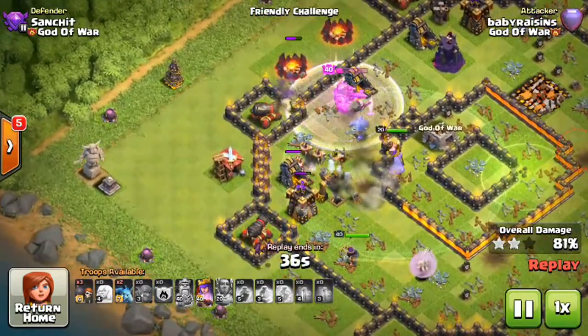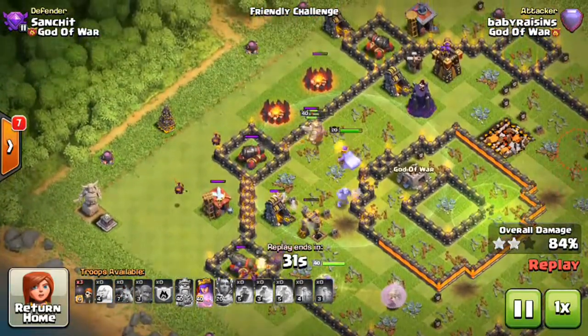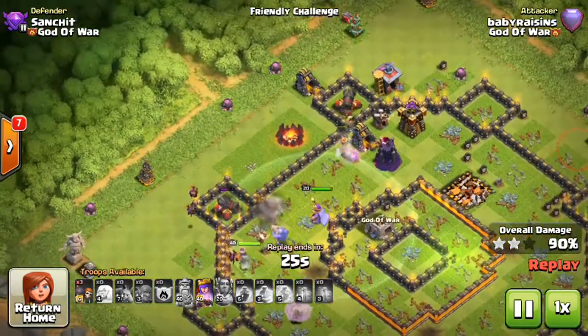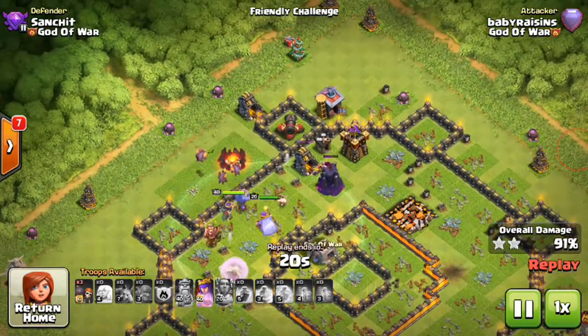This will help you a lot to get three stars. You can see here he is dropping two minions to take out these cannons, which helps a lot to clean up — taking out these minions and point defenses, which makes the attack easier. This is how he got the three stars with the mass baller attack.